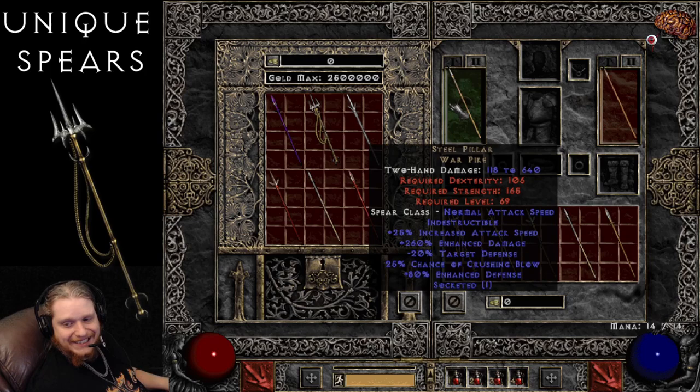Last but not least is the Steel Pillar Warpike. The Steel Pillar Warpike is 118 to 640 damage — a huge amount of damage there. Level 69 requirement, normal attack speed, indestructible. 25% increased attack speed, 260% enhanced damage which varies between 210 to 260, so there's going to be a big variable on the damage. Negative 20% to target's defense, and 50 to 80% enhanced defense. There are some variables there which may make it not desirable — if you got the lowest damage and lowest defense, you might be looking for a better one. Obviously you can socket this one, and the main draw here seems to be the massive amount of damage. The fact that it's indestructible would make you think maybe you could use it on an Impale Amazon.